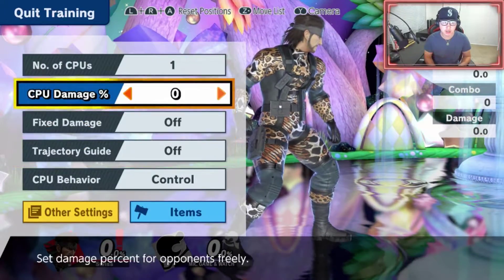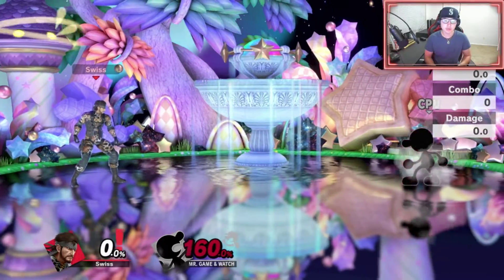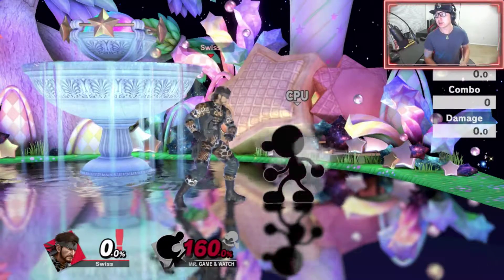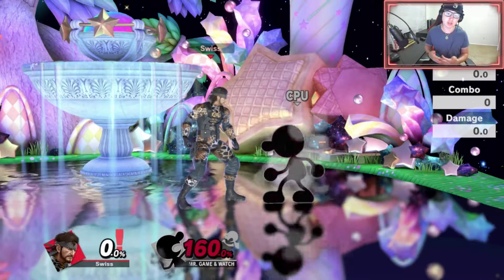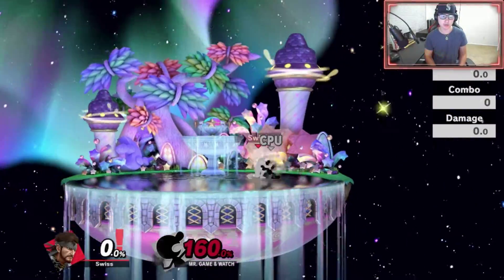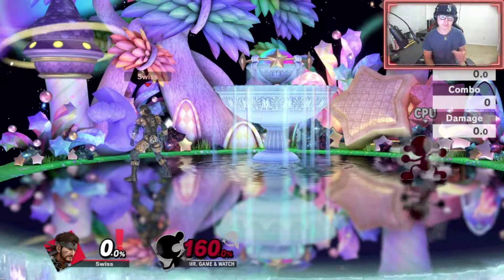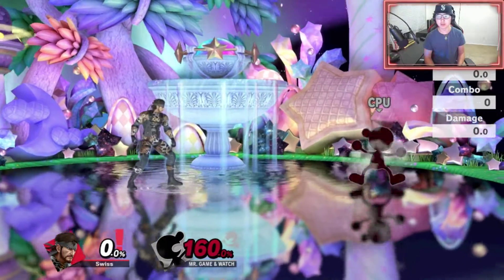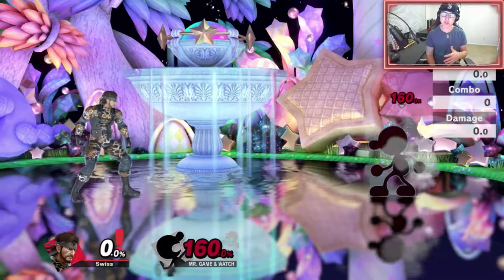Last thing: if your opponent is at 160%, if you down throw them at specifically 160% you can do an immediate up-tilt for a free kill, and it's guaranteed — the opponent literally can't do anything about it. No matter if they push roll, get up attack, or whatever, they can't escape it. The up-tilt comes out faster than they can react at that percentage, which is great for Snake.